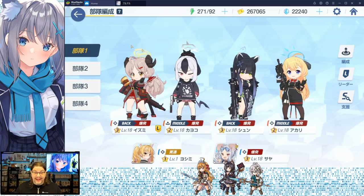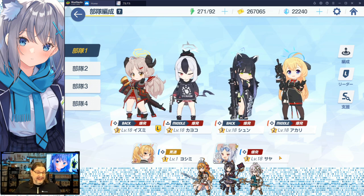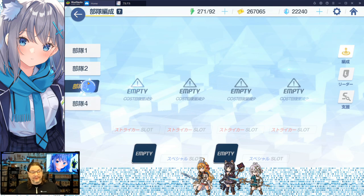The tablet-looking icon is combat formation. You have four strikers on the field fighting and support characters at the bottom. You pick any four strikers and any two special support characters to form your group. Different characters perform better in different environments — outdoors, urban, and indoors — indicated by a little icon on each character. Burger Girl, for example, loves urban environments and is okay indoors but doesn't like outdoors. You can create four different groups.